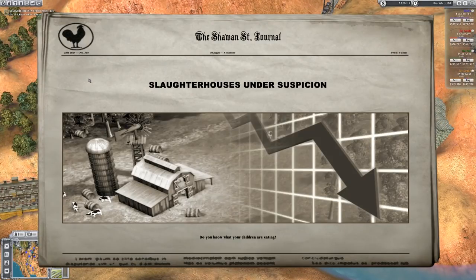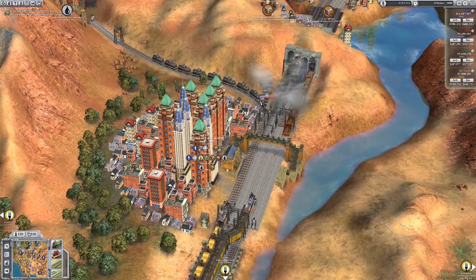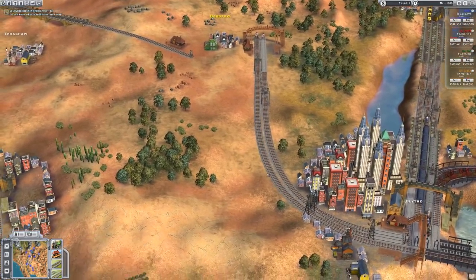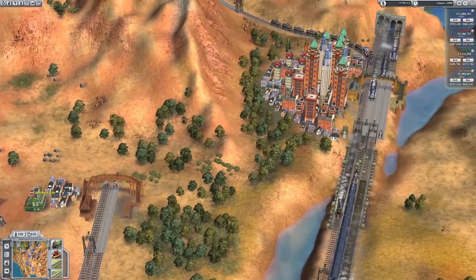Slaughterhouses under suspicion. So we have a railway going over to Barstow from Jay Gould — that's pretty good. Is there anywhere else we can go? We do have a winery over there. Do these demand wine? They do demand wine. I'm going to build a new industry — a winery — so we can now take grapes there.